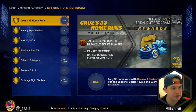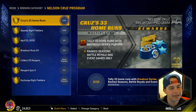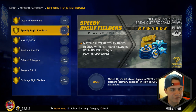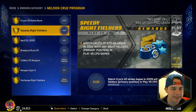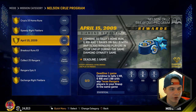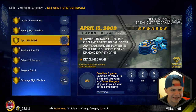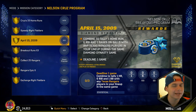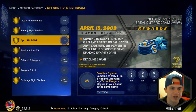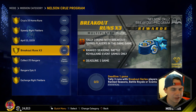How do you unlock it? The first mission, Cruise's 33 home runs: tally 33 homers with breakout series players in ranked, battle royale, or events games. Just fill your lineup with breakouts - you can get Curtis Granderson, breakout Anthony Rendon, and if you made it to World Series you can get breakout Paul Goldschmidt. Next is speedy right fielders, a play versus CPU mission: match Cruz's 20 stolen bases in 2009 with any right fielders in play versus CPU. Next: April 15th 2009 combined to tally one home run, six RBIs, and one base on balls with any Texas Rangers players.